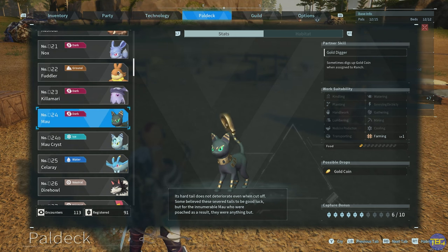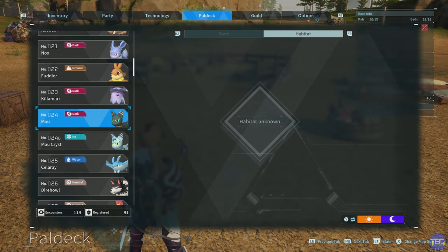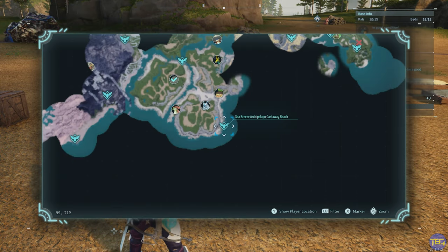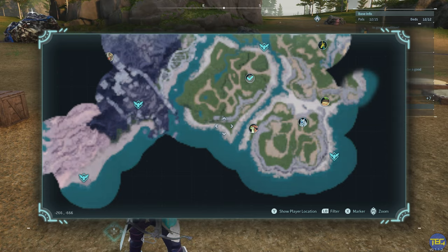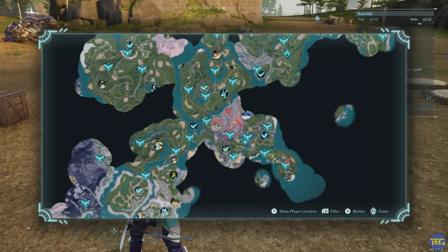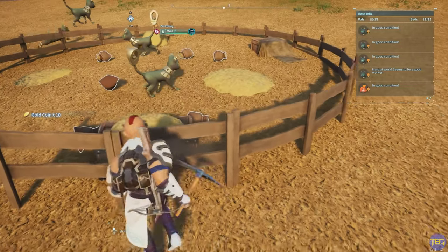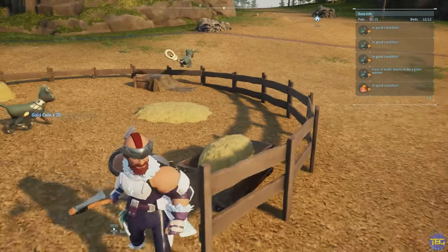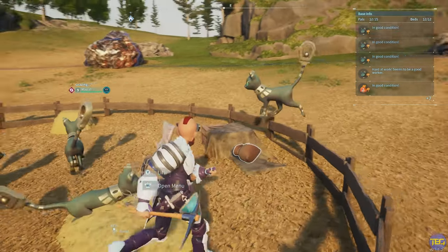If you want more gold coins than the Vixies can provide, then the Mao or the Mao Crist can do that. These don't show up with a habitat on the map, but they can generally be found in lower level caves — around the sea breeze fast travel spawn point, the small cove, and caves along the cliff lines. If you chuck some of these into your ranch, they will occasionally drop little bags which have 10 gold coins in each. Later in the game that might not seem like much, but with a load of them going it can add up to quite a nice amount of AFK money.